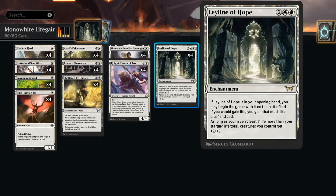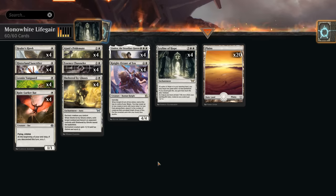Last but not least, Leyline of Hope — a card we can potentially cast for four mana, but can also start on the battlefield if we have it in our opening hand. This gives the deck some very busted opening hand potential. If we start out with a leyline and play a bunch of cheap lifegain cards, whenever we gain life we gain that much life plus one instead. As long as we have seven life more than our starting total — 27 or more in best of one — creatures we control get +2/+2.